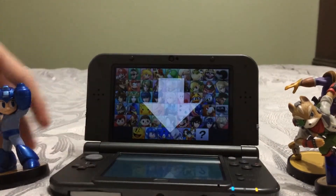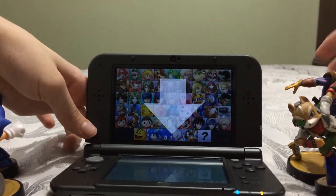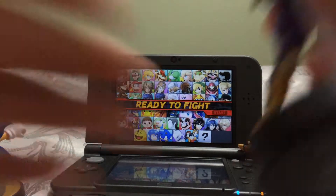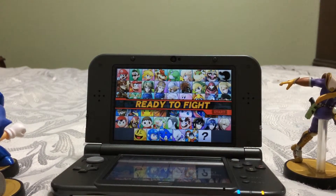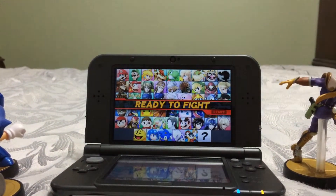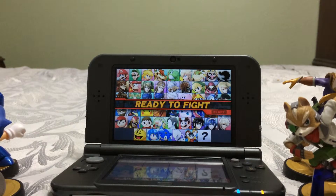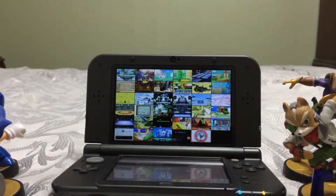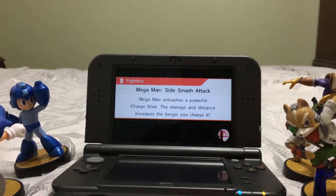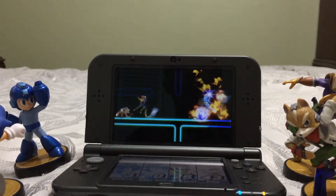There's my Sanic. My Mega Man — I named him Rock Man, that's his Japanese name. My friend Chris told me to name Captain Falcon after him, because he's a big fan of Captain Falcon and the F-Zero series. And here's my Fox — a lot of people out there like Foxy, which is what I named my Fox amiibo. He's named after Foxy the Pirate from Five Nights at Freddy's, which everybody should know.